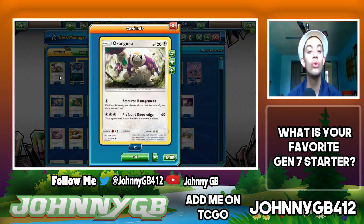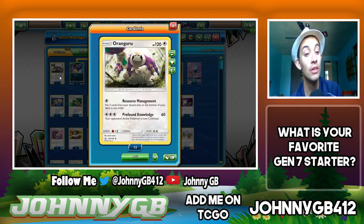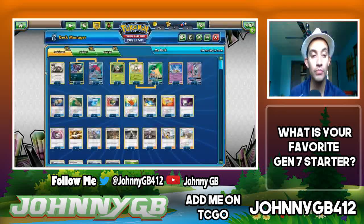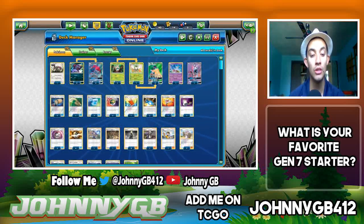Starting off, we have one Oranguru with Resource Management — pretty much put three cards from my discard pile on the bottom of my deck, which is very good since there's not much recovery for items from the discard pile. It also helps in Garbodor matches — I can take three item cards off the bottom and Garbodor does less. We have a 4-4 line of Zoroark.